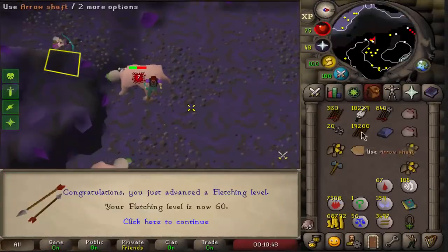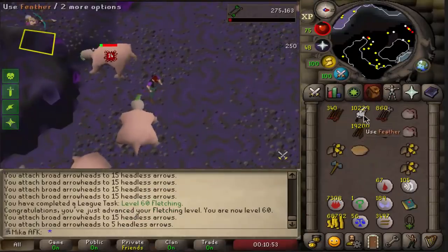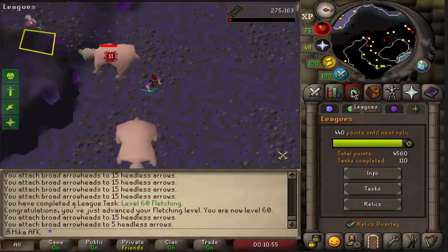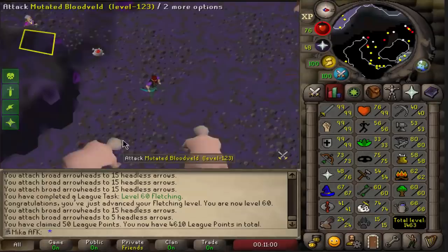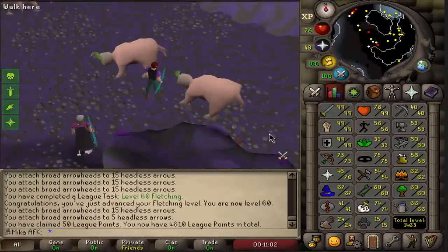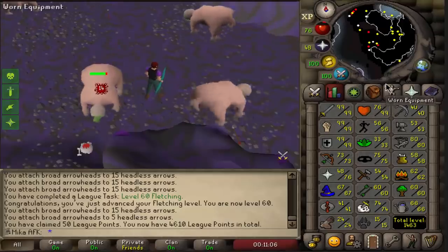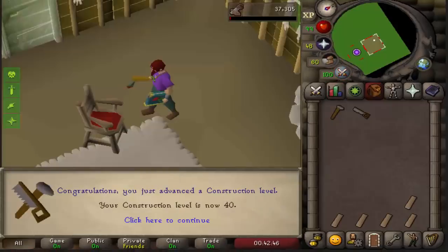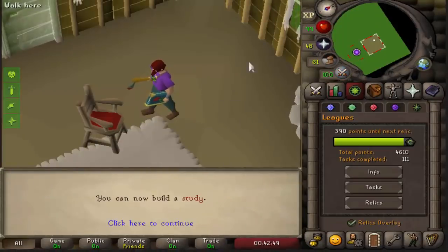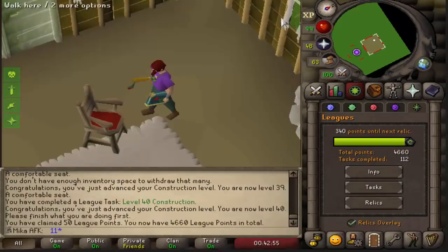We just got 60 fletching on the AFK account and have almost 3,000 broad arrows now, which is really cool. Let's collect the points — 390 left to go. I came here expecting to train some slayer, but I really want to get the next tier before I do that. So where could we get some easy levels? Got myself 40 construction, which is more points — that's gonna be 50. 340 left to go.